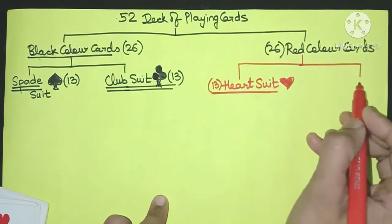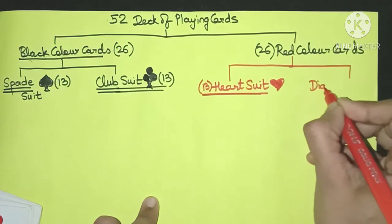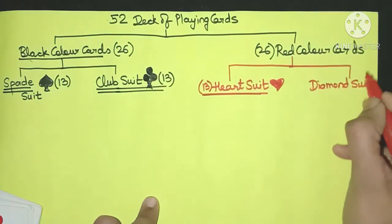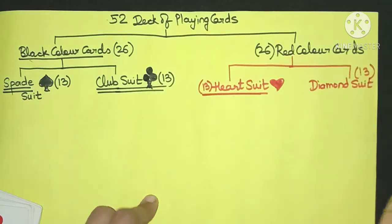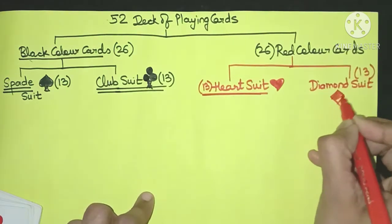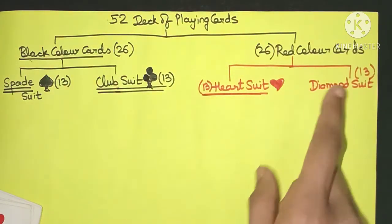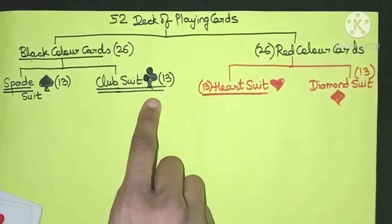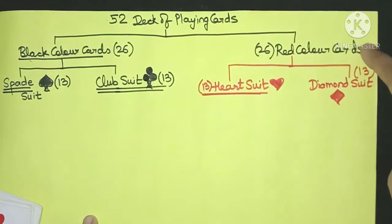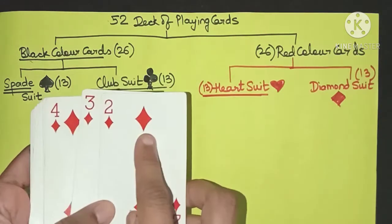The remaining 13 cards of the red color cards belong to the diamond suit. These are also 13 in number, and as the name suggests their symbol is a diamond. Because it's a red card, it's always a red diamond. So always remember: spade and club are always black; heart and diamond are always red. This is how a diamond card looks — see, this is the symbol.